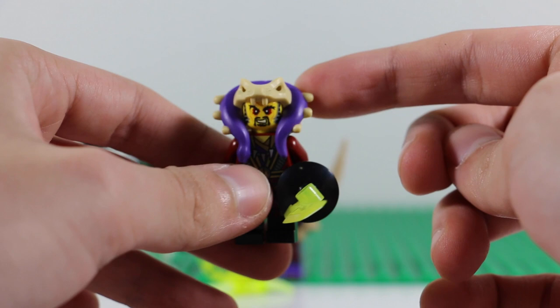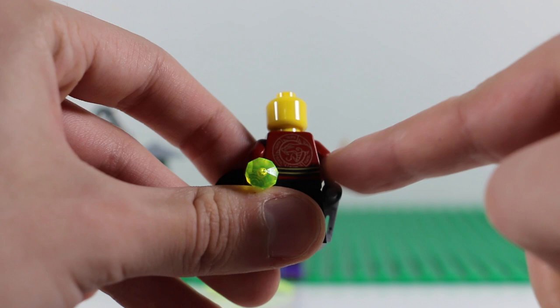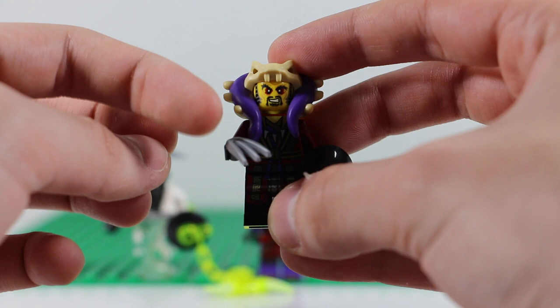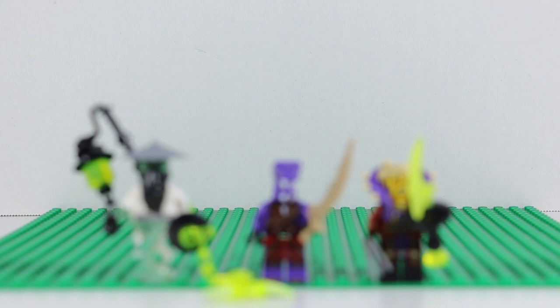Here we have Master Chen. He has the Anacondri headpiece, his Anacondri symbol on the chest — though it's hard to see because of the gold — and he's recycled from 2015 just like Aizurai. He has the Wolverine claw piece, which I know was first used for Wolverine's claws when they began the Marvel Super Heroes line, and he comes with the Jade Blade.